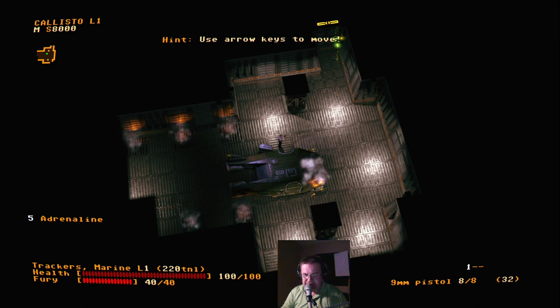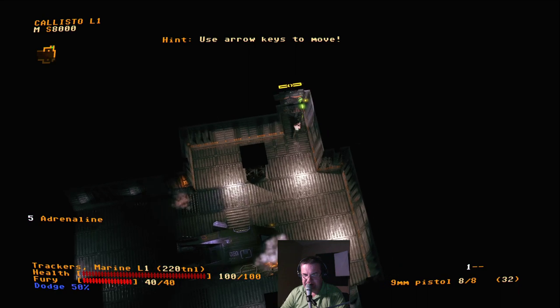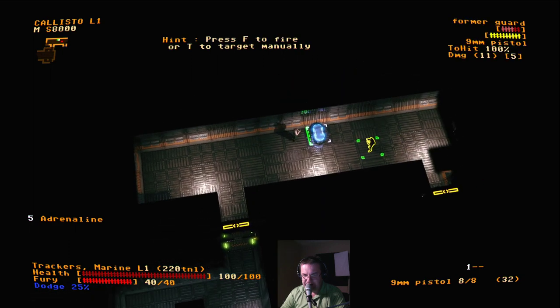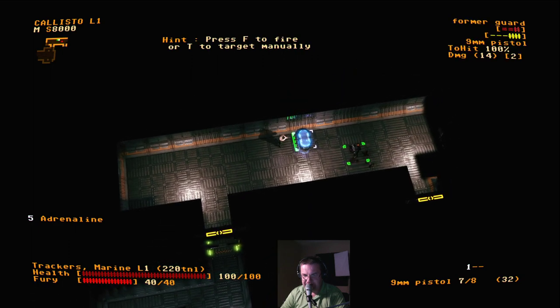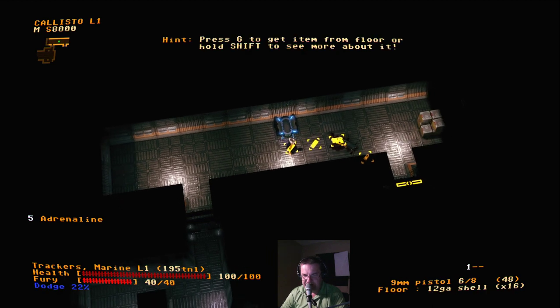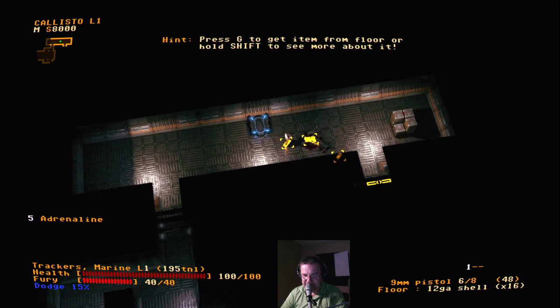So we just got off a crashed ship. Our goal is to move around and look for enemies to kill. You see in the bottom right-hand corner we have a 9mm pistol with 32 shots. We can move around, open some doors. This is kind of like XCOM where you have to take cover. So we have some cover — let's go ahead and fire on that guy. He's out in the open. Good.